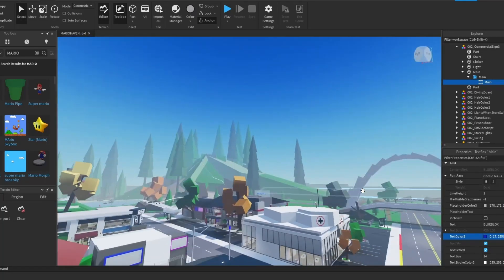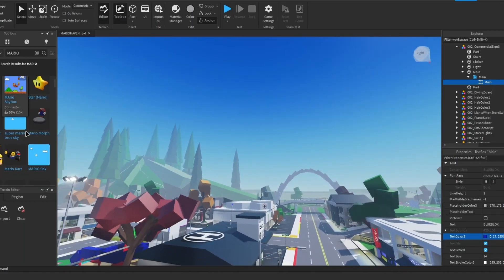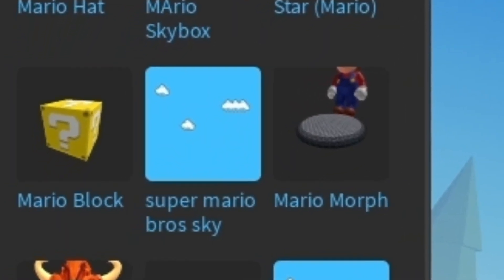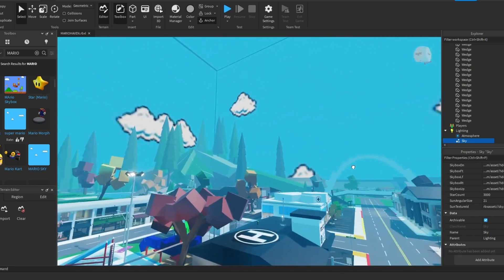The first thing we gotta change is the sky, of course, because this sky is very plain. Let's use that Super Mario Bros sky - it looks perfect! Look at those clouds, I really like them.